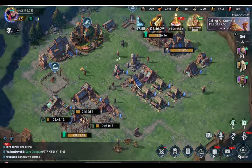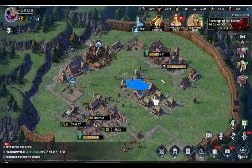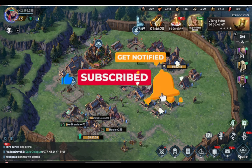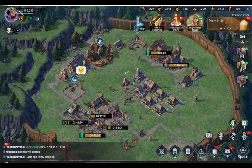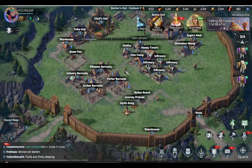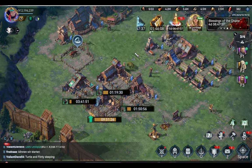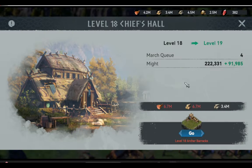There are two ways to harvest our farm account. Before we jump in, like this video and subscribe to our channel, and share your thoughts in the comment box below. So this is day 15, and we are now able to reach 2 million might on our F2P account. We are currently leveling up our Archer Barracks to level 18, and after that we will be able to level up our Chief Hall to level 19.